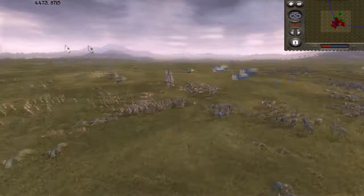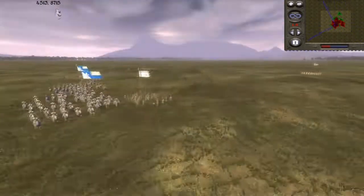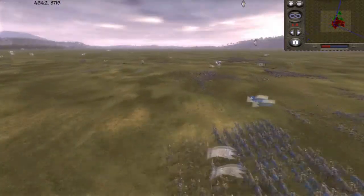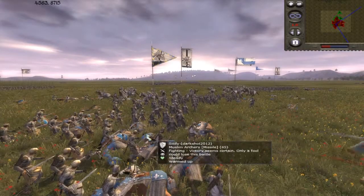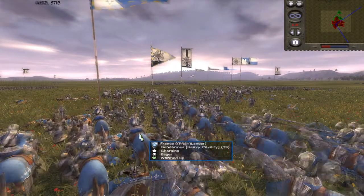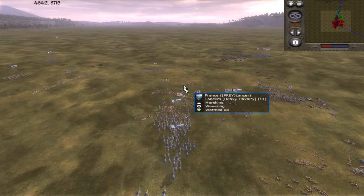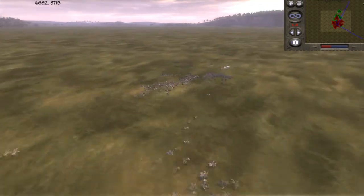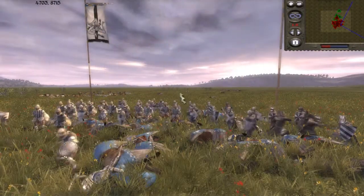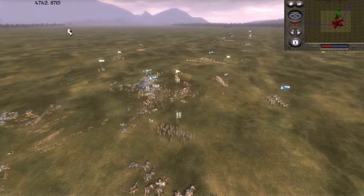Now I've got my cavalry converging on his units, which are pretty spread out. And these are engaged with some of my other cavalry right now, which I probably should have withdrawn earlier but I probably forgot about them as well. His units are pretty spread out now, but they're still managing to route a lot of my cavalry units.